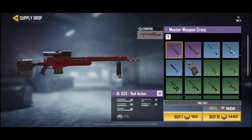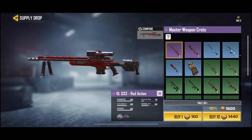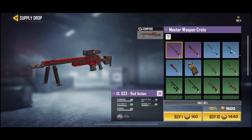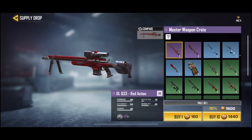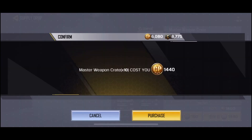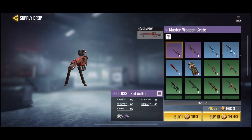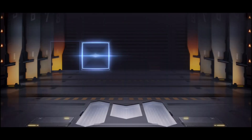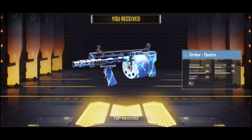You could easily just sit there and spend like a million dollars just chilling — buy again, buy again, buy again. So let's buy the master weapon crate, 10 of those guys. That's a big purchase right there, 1440. Oh — Striker Electric!